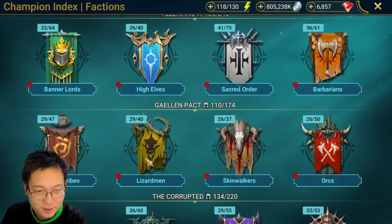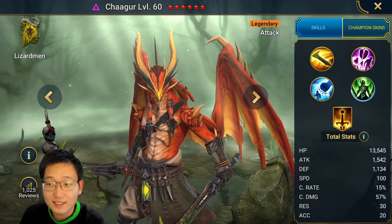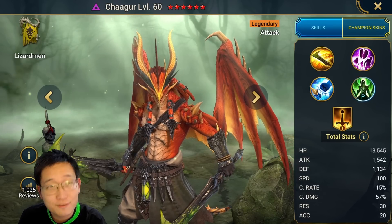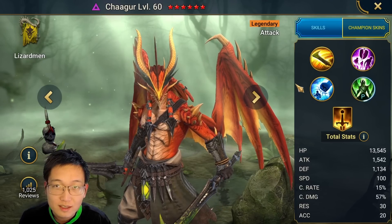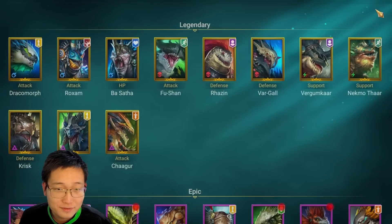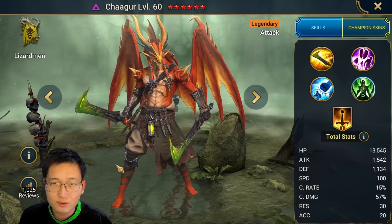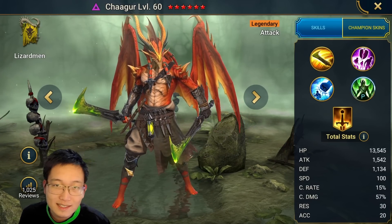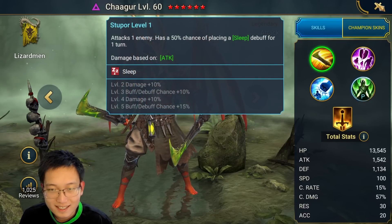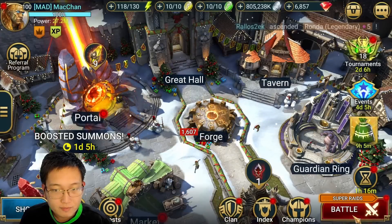That champion is Chagger. A couple days ago I made a video basically listing out the sleep champions in this game — I kind of forgot about Chagger. Then someone in my comment section mentioned Chagger, and yeah, this is a champion I once owned. He has basically become the mandatory choice if you want to do stage 25 of the Sand Devil's Necropolis — he is the best champion in the game for that dungeon.